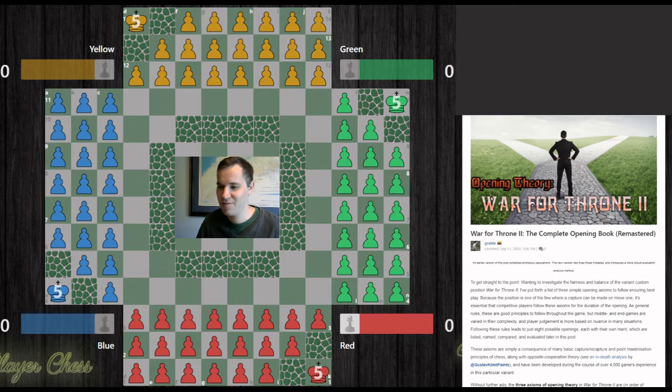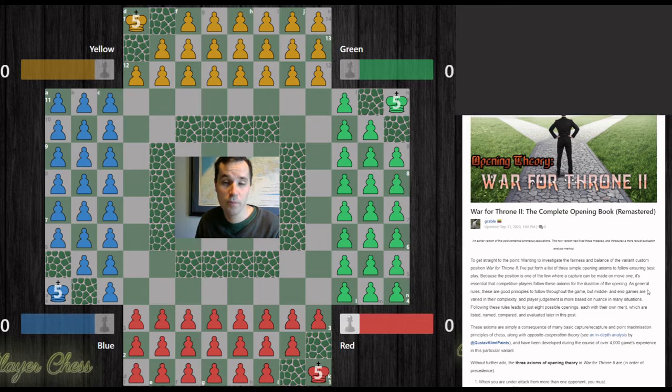Welcome back friends! We are in the center of the board here in War for Throne 2, which might seem like an odd place to be, but today it's going to be the perfect place because we're talking all about the opening and the opening theory, where the action happens on the outside of the board. I've written an article that I'm going to post to my blog on chess.com — I'll leave a link in the description. This covers all the opening theory and different evaluations for openings in War for Throne 2.